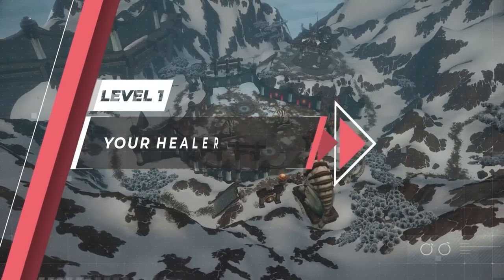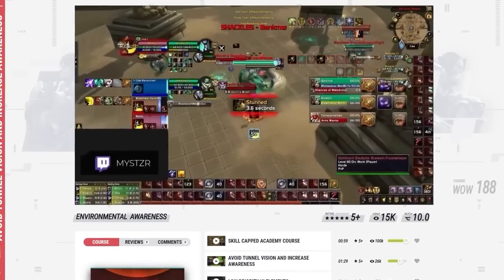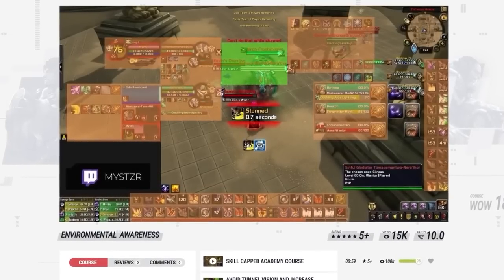Level 1 is what to do when your healer gets CC'd, which is a situation you are bound to encounter multiple times per game. This is something that can easily spiral out of control if you aren't paying attention to the right things, and trust us, we already know how chaotic solo shuffle games can be, which makes it easy to tunnel vision.